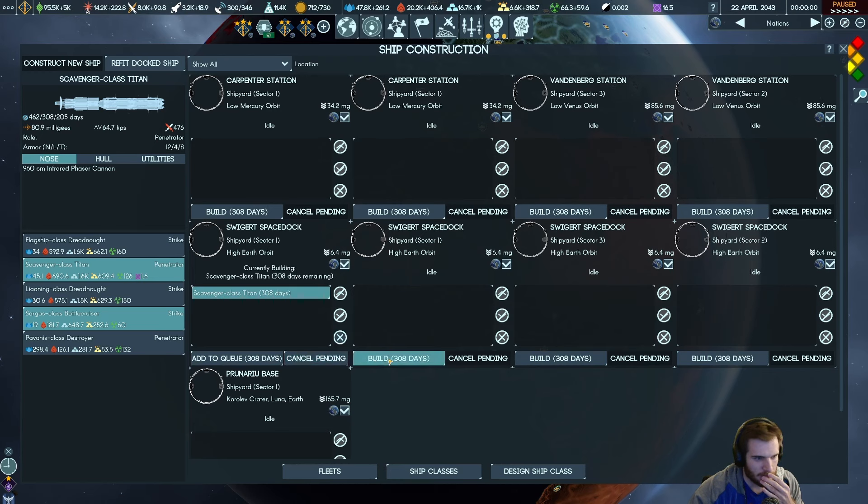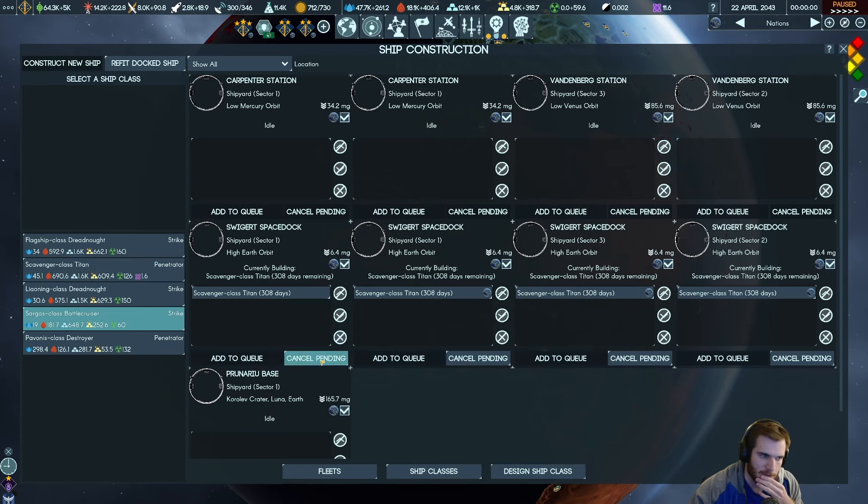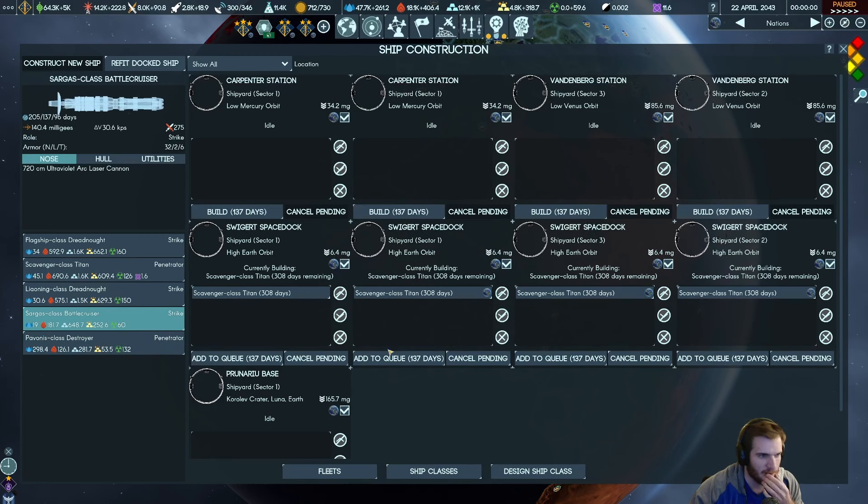I want these built at Swigert Space Dock. Let's get four of these bad boys — we need five for the full bonus. Let's do a fifth here. Actually, what if I just do a fleet of ten of these?